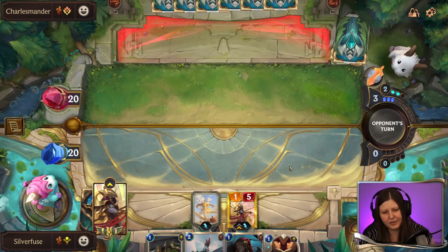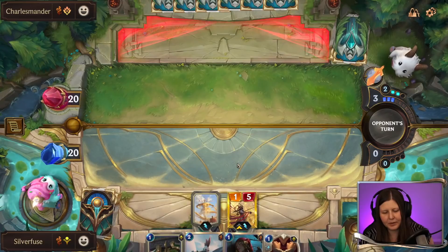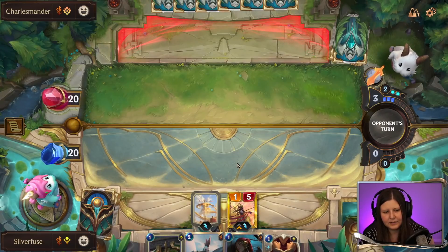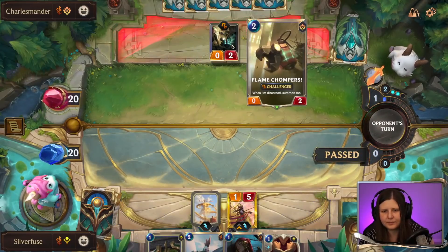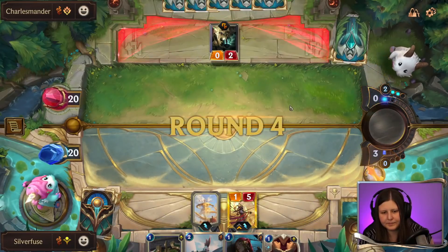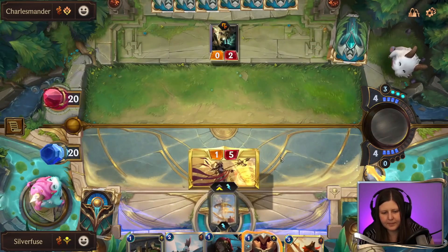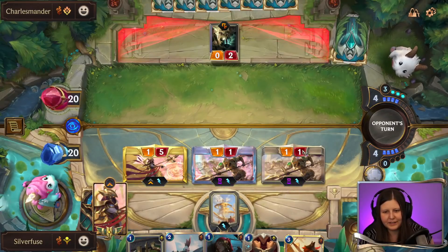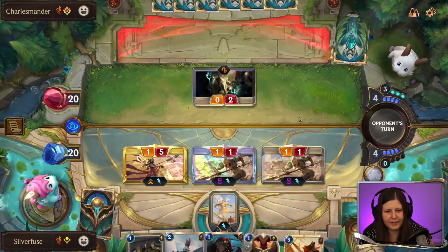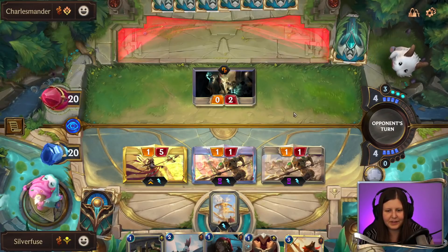If they Thermo this I'm also okay with it. I'll open an attack if they pass here. Flame Chompers. I got the Misfortune — I'd rather just go for it though. The likelihood of all these not connecting is really low. So this is looking like a good start.